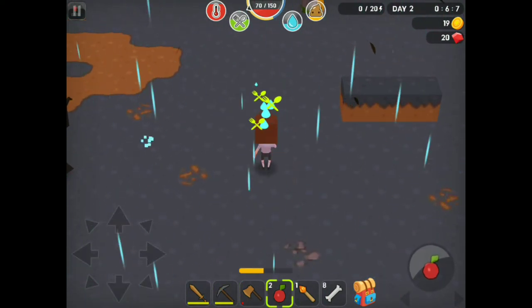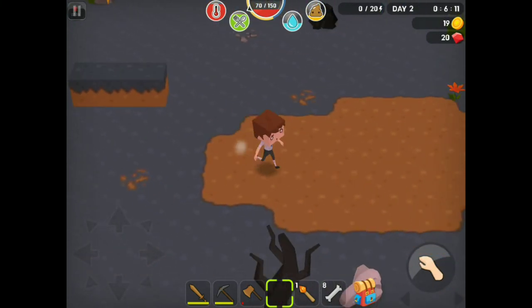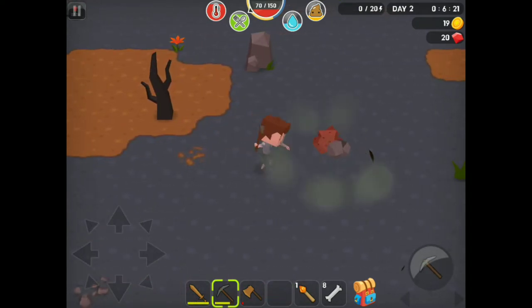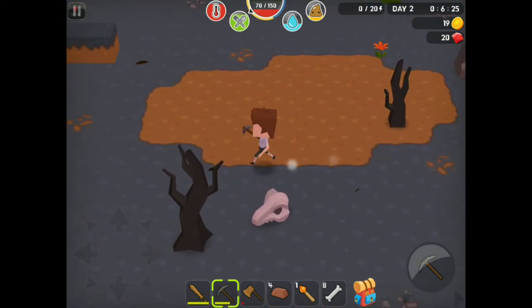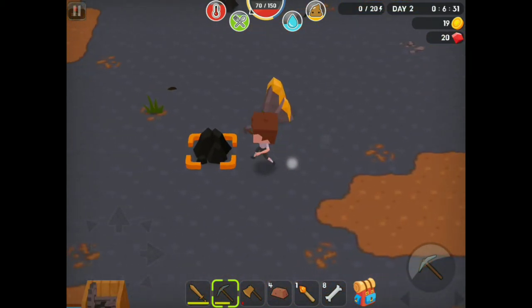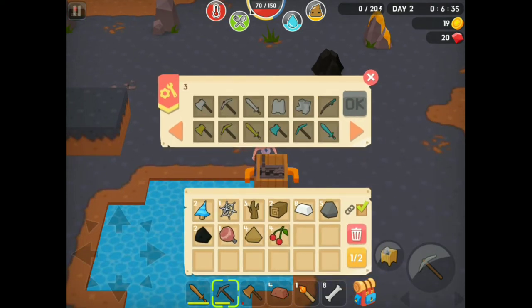I'm gonna eat these apples. Alright. Still need that iron though. I'm just gonna go straight to the right. Hey, there we go. Look at that. Okay, we'll run back, make a purifier, make a bottle, and we'll start healing up. I should also make a campfire, because I don't think they can actually break that, can they? I can't remember. I need more wood for it, though. Okay, there's the bottle.